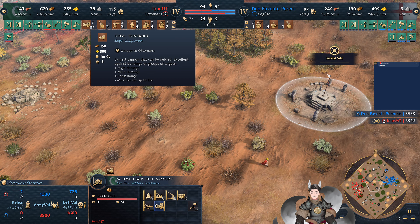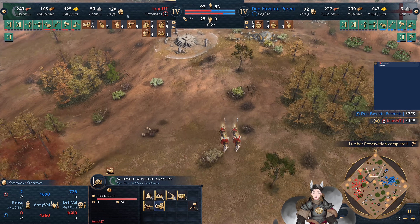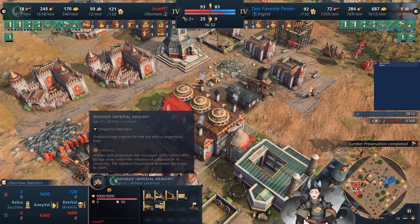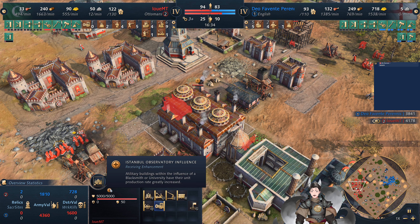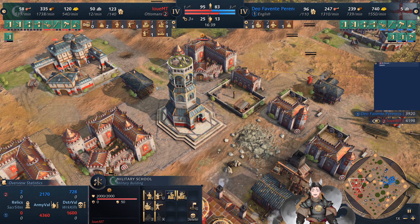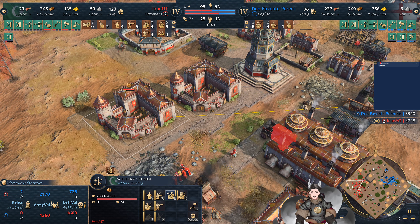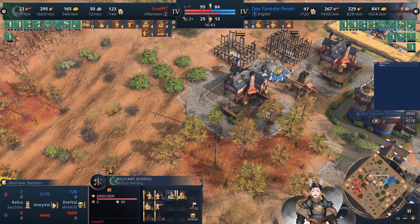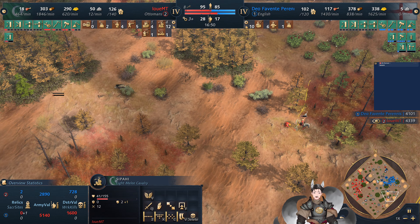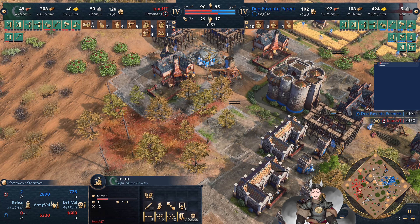Berkshire Castle will be deployed and out, which will provide quite a bit of defensive capabilities in this region. A monk gets close — oh, he may get it — just barely gets out of there, and now the monk will die. Monk goes down. Istanbul Observatory is now being deployed.